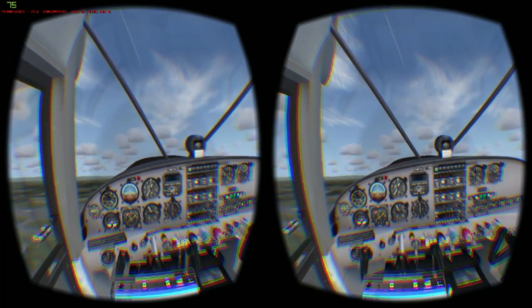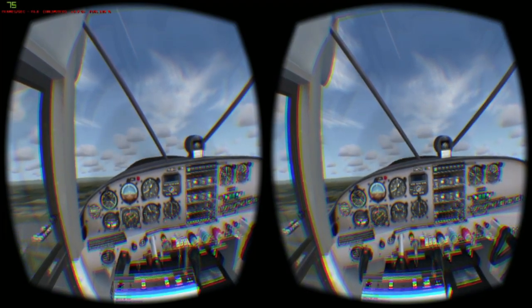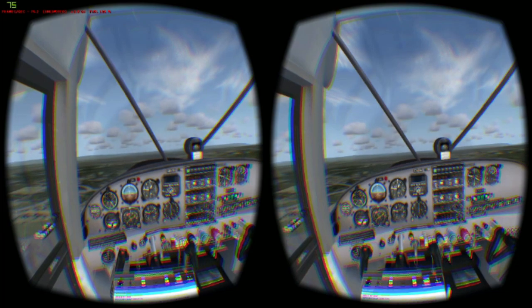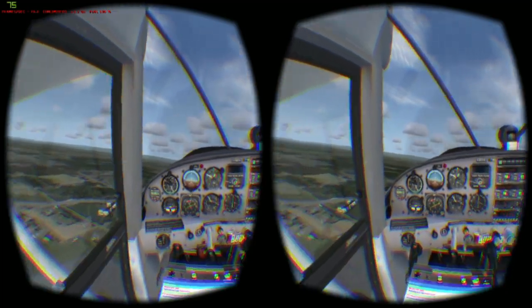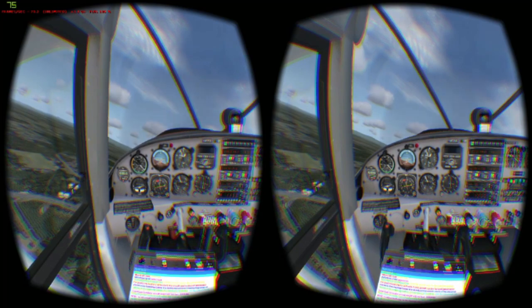I've added support for the clickable cockpit and integrated the ability to view the kneeboard as part of the cockpit. Over time, I plan to enhance kneeboard support so that you can pull up any document or website you want and view it inside your cockpit while flying. That way you can view your VFR sectionals, your GPS, any software you really want — all without coming out of the Rift.